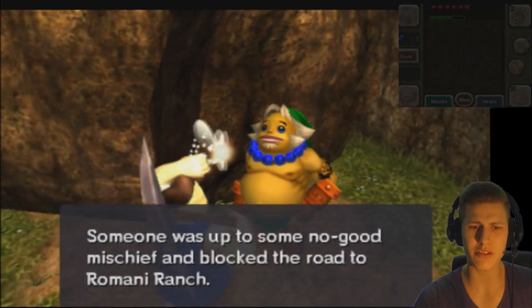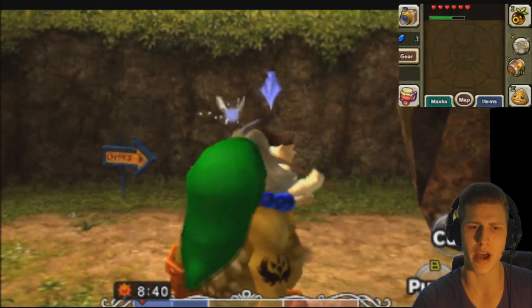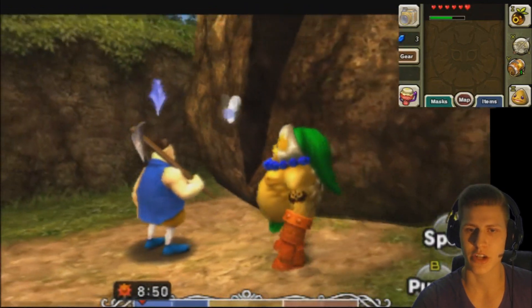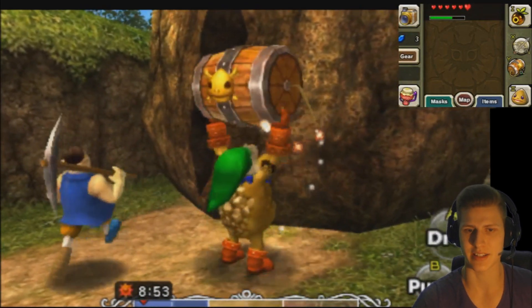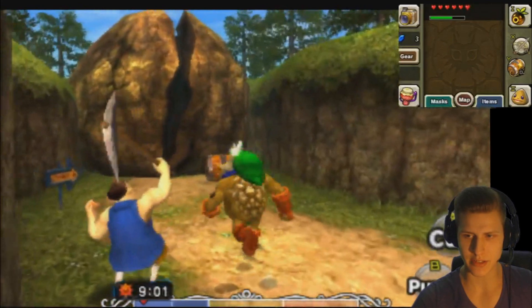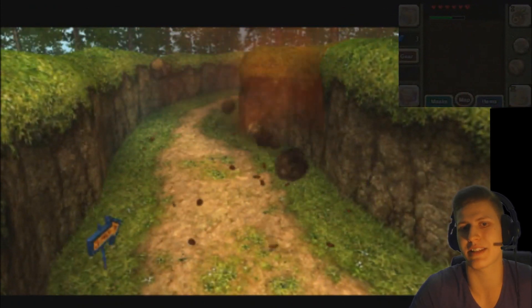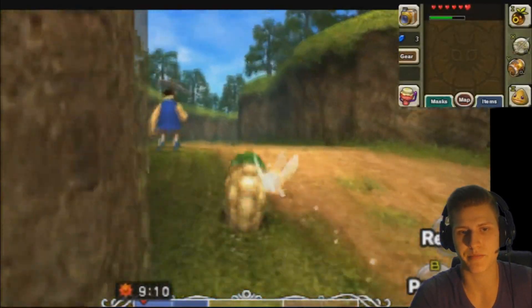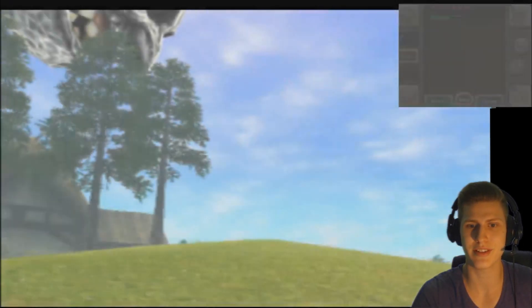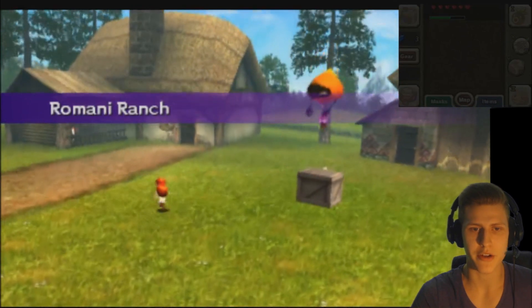Someone was up to no-good mischief and blocked the road to Romani Ranch. I'll remove it quickly. You can also get to Romani Ranch at the dawn of the third day — then you finally get rid of the rock. But let's make it fast, gotta go fast. And to make this a little bit faster, we need an arrow — we have to shoot it. Anyways, time to get some milk. I love this song in the background. Romani Ranch!